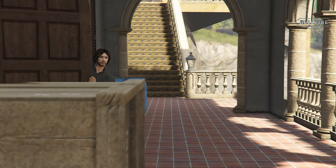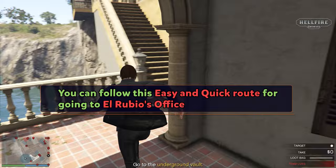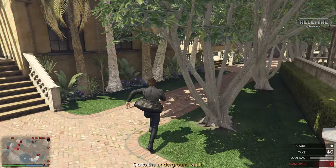Once you enter El Rubio's compound, you can follow this way to get to the office. It is one of the best routes if you're playing solo and only need the door keycards. This way is also useful for finishing the heist under 10 minutes and getting the elite challenge, which pays $100,000 more.